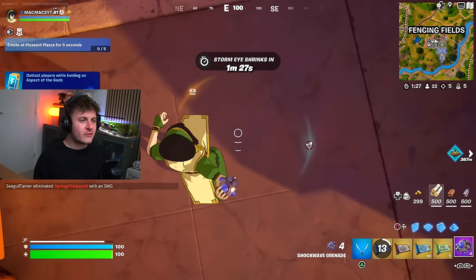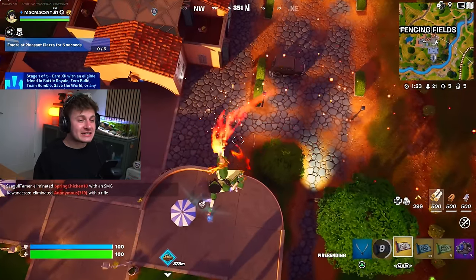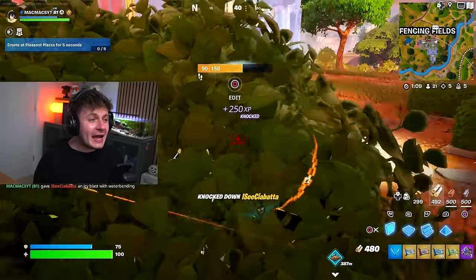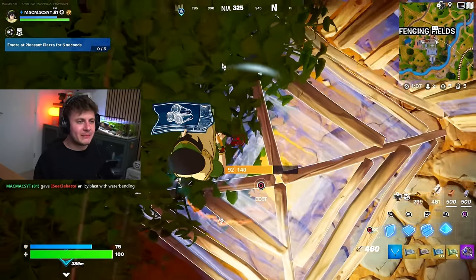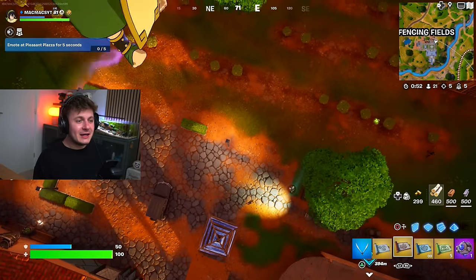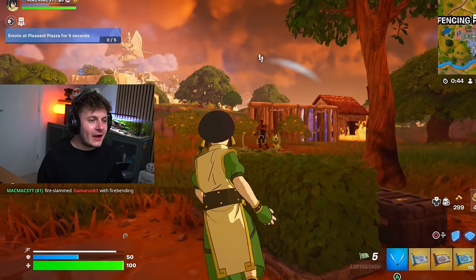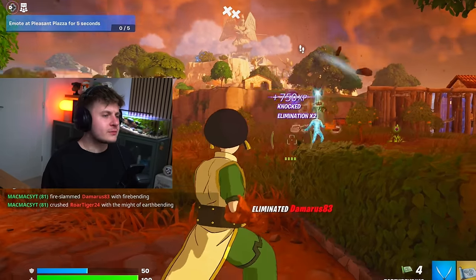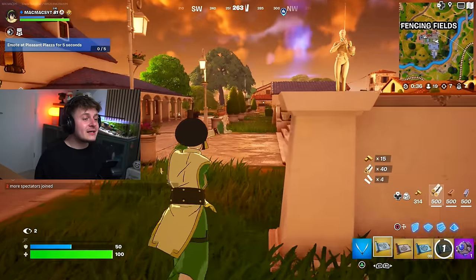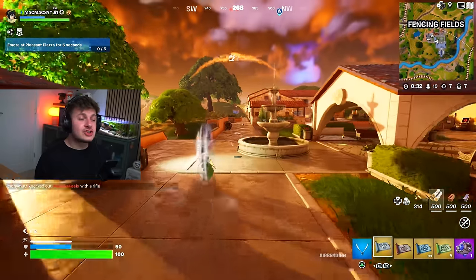We've got the shockwave, the aspect of speed, the air jump, and then the fire slam. Here we go - oh my god, bro that was insane! There are loads of people here. Let's jump up, do that again, and the slam - oh my god this guy doesn't even stand a chance. And then we'll just finish this guy off. They can't shoot you when you're like that. The combination of these elements and medallions is just crazy.